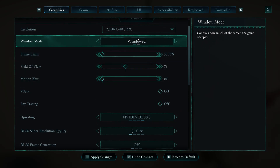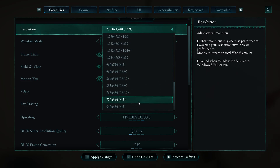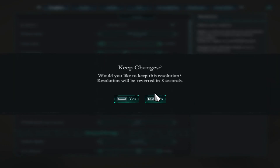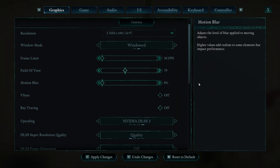Motion blur, I turn that down. Go into windowed mode, reduce the resolution as low as you're willing to go. If you're willing to play at 640 by 480, give it a go — it does look pretty weird, but give it a go if you're willing to.